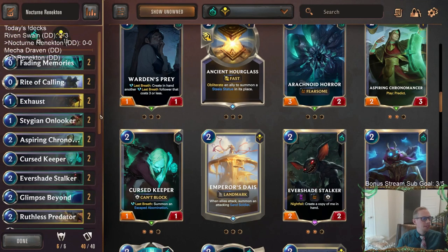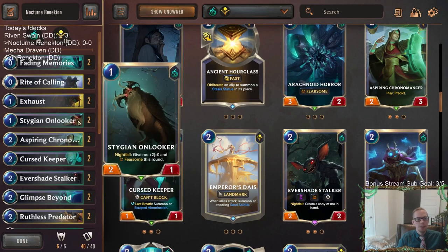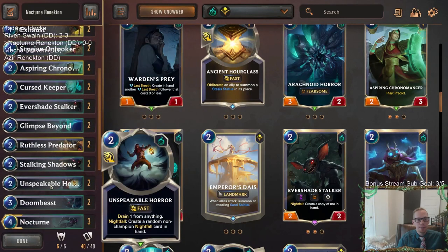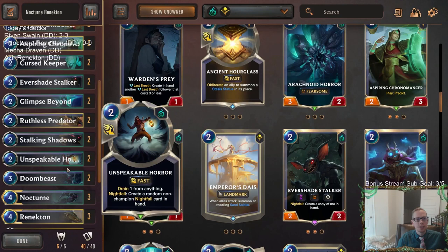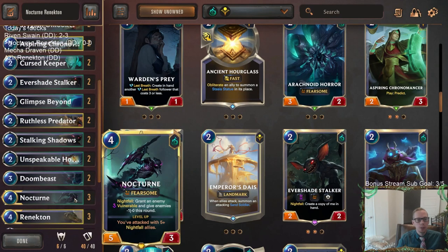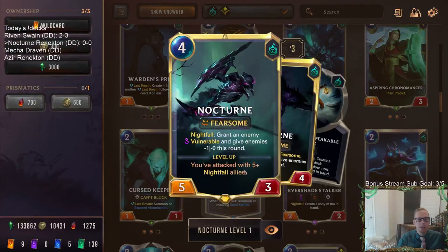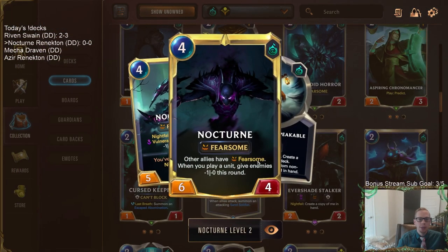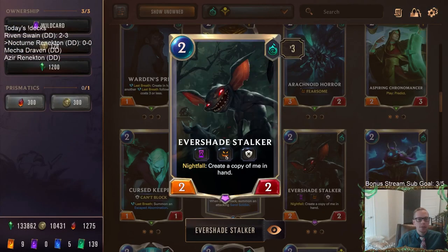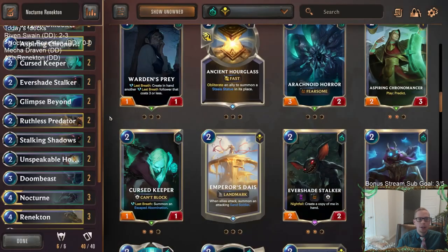The person that made the deck said they do the all-twos from playing Zoe decks before, where you want all different spells, and just kind of got in the habit of that. I like it - it's going to be interesting to try out. We're going to have a good amount of Nightfall stuff for Nocturne, because we want to attack with five Nightfall allies to level up Nocturne. One easy way to do that is with Evershade Stalker.